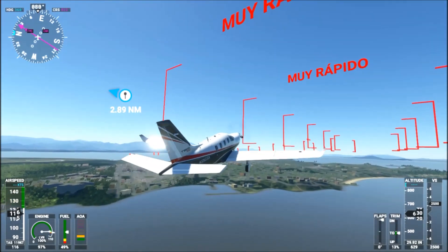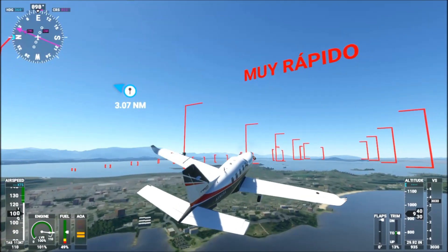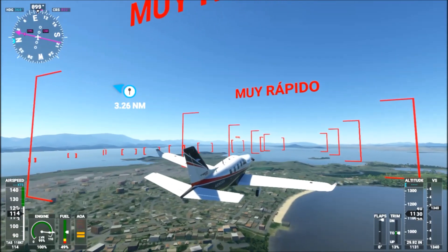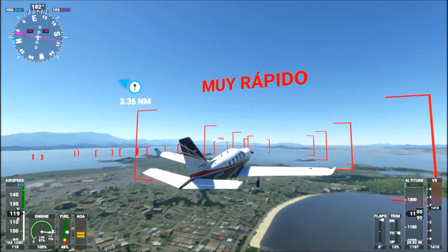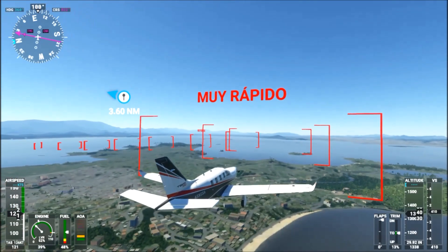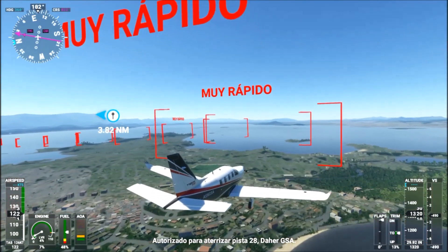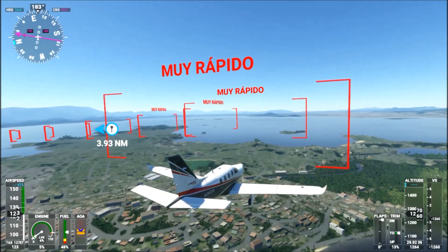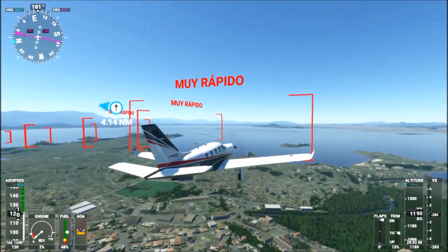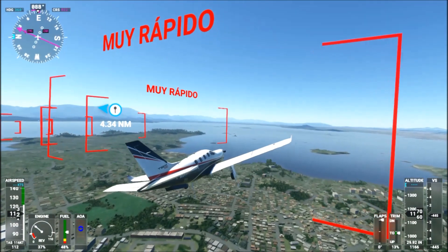To gain height, as you can see, I am now higher. Because I had to speed up the engine, it now says 'too fast' — muy rápido — again. So what I do is slow down the engine, and at the same time I have to raise the nose. In every moment, every second, I have to keep the nose up — raise the nose of the plane a little.